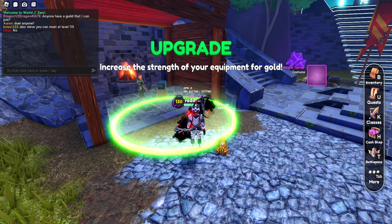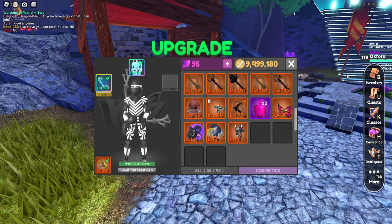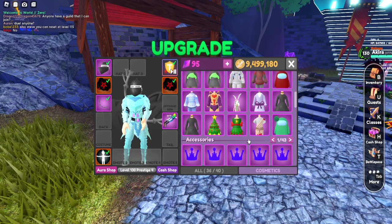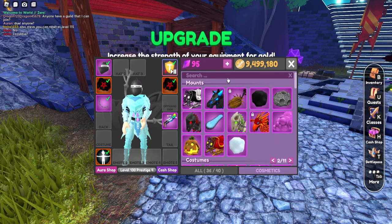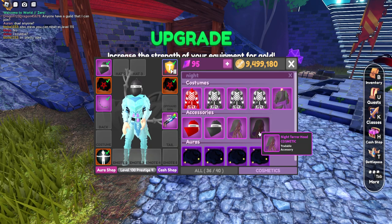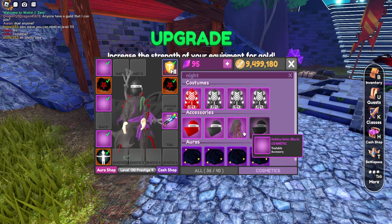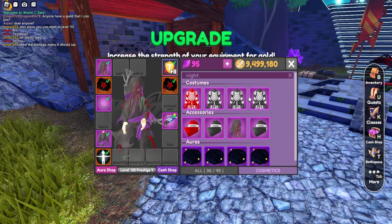Let's go ahead and make this our cosmetic. There we go — we have the Night Terror as a cosmetic. Now we can head to our cosmetics, remove this, and it's now somewhere in the list of costumes. I'll use the search bar because it's faster — searching Night Terror, which goes to the Night Terror full set. So now we have this as a cosmetic.